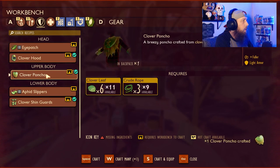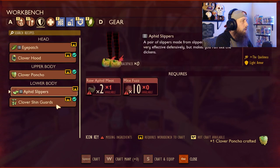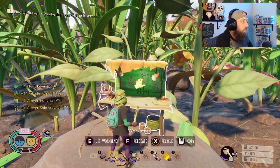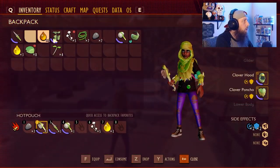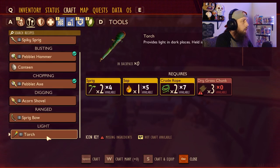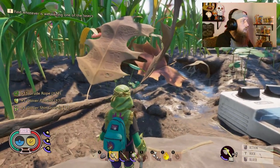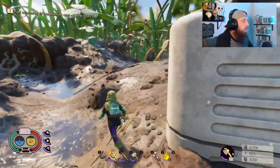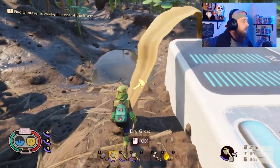So now we've got our hood. We can make 11 crude rope — that's plenty. Let's make our poncho and our shin guards. For the torch, we need three dry grass — dry grass looks different from your healthy green grass. You'll see it and can run up to check the name. Go ahead and chop it down. We needed five dry grass chunks, and these you can craft on the go without a workbench.